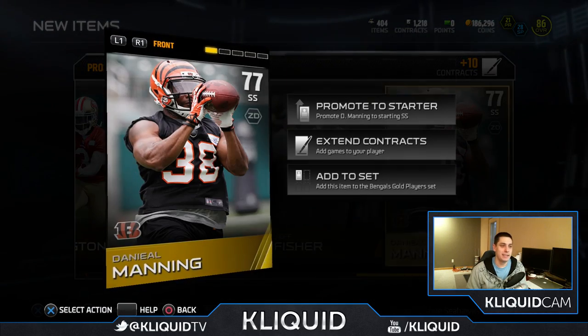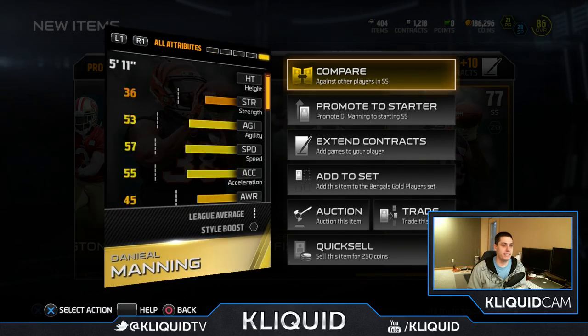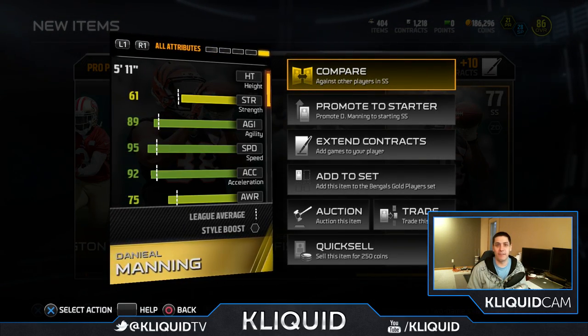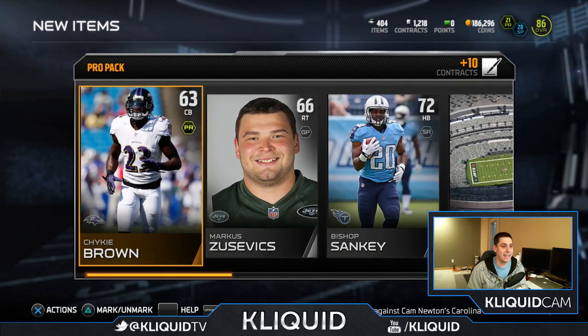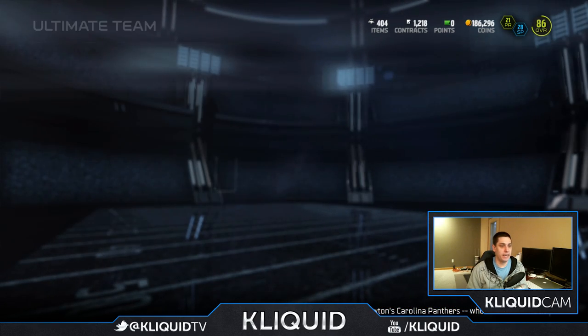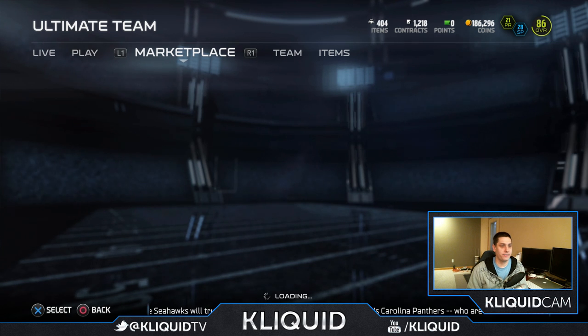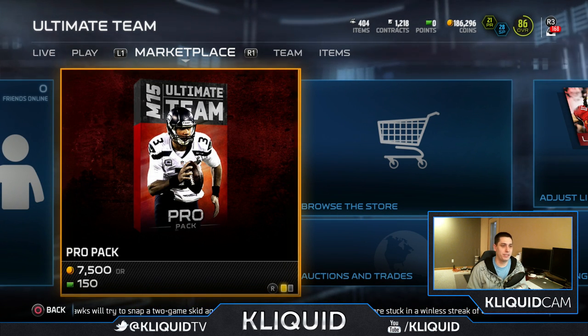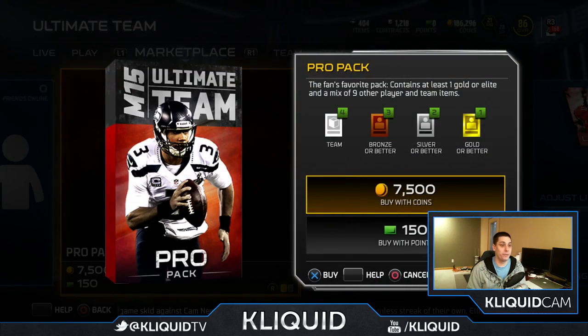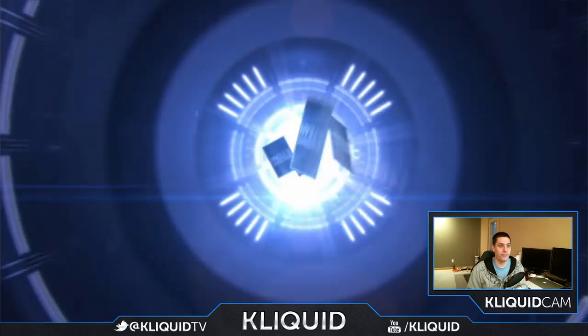Daniel Manning — could be worse. Daniel Manning is actually pretty decent; he has quite a bit of speed at 95 for a safety, so that's pretty solid and I'm pretty happy about that. Let's see if we can get anything else in these final two packs. Like I said, I've had such brutal luck, so I can't really expect much at this point, but it would be super nice if I could get something of any value.